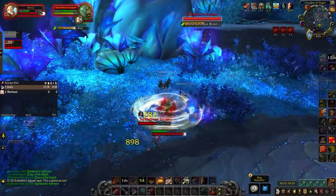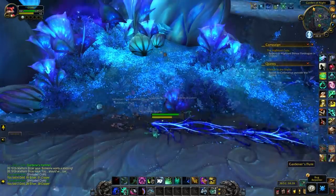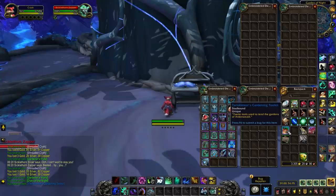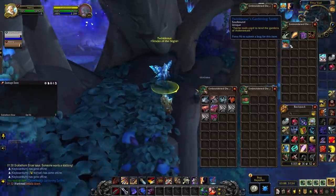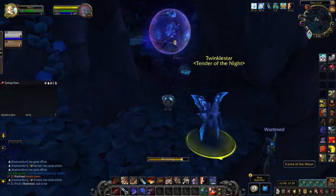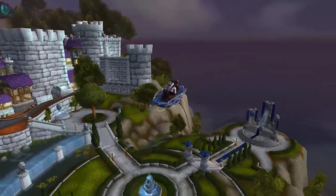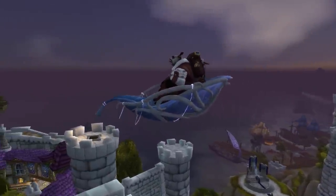To obtain the Wild Seed Cradle, head to the Garden of the Night in Ardenweald and collect five items from the ground: the Diary of the Night, the Gardener's Hammer, the Gardener's Basket, the Gardener's Flute, and the Gardener's Wand. Combine them into Twinkle Star's Gardening Toolkit, then head to Tirna Vaal and speak to Twinkle Star. This opens the Cache of the Moon right behind her — click it and you get the mount. The specific coordinates are in the description, shout out to Scepter on Wowhead. This mount actually flies, which was a surprise.